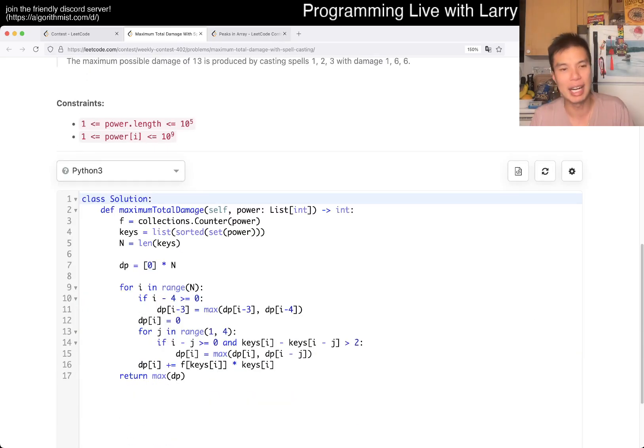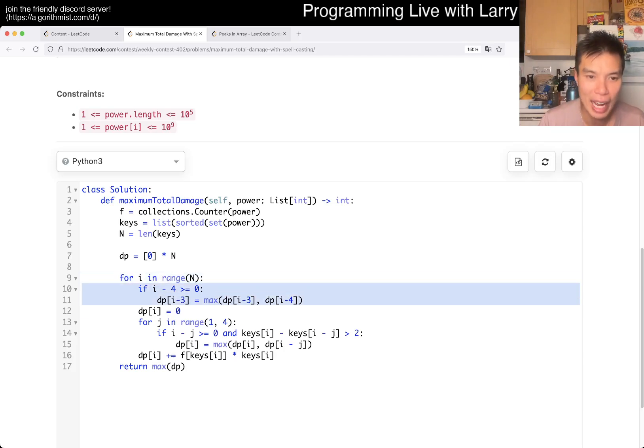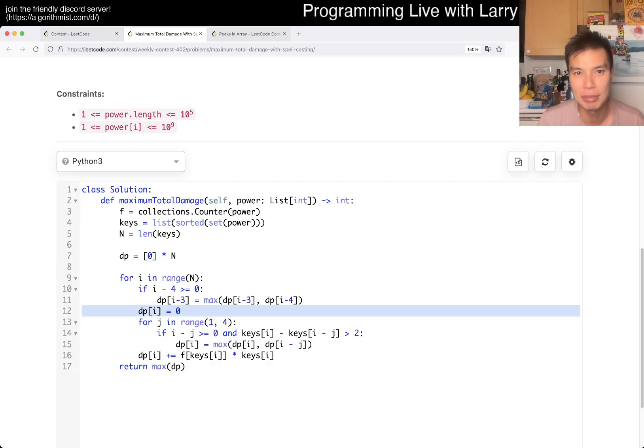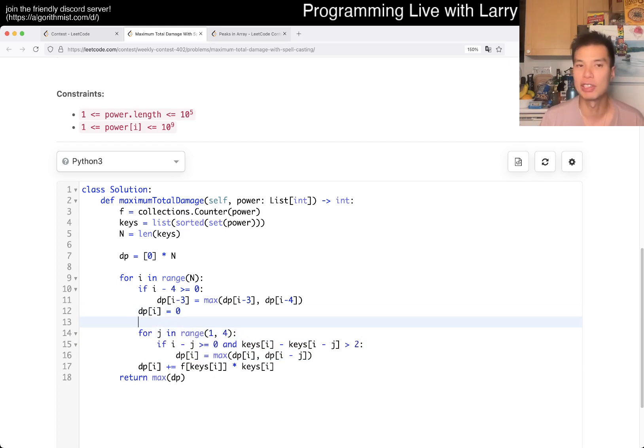The way I did it is with dynamic programming. I keep track of a counter to count how many of each value there are, and a sorted list of keys. In the DP, I initialize with zero, and then it looks at the last three results — one, two, and three steps back — and takes the max out of those three results. The reason for three is the pigeonhole principle.